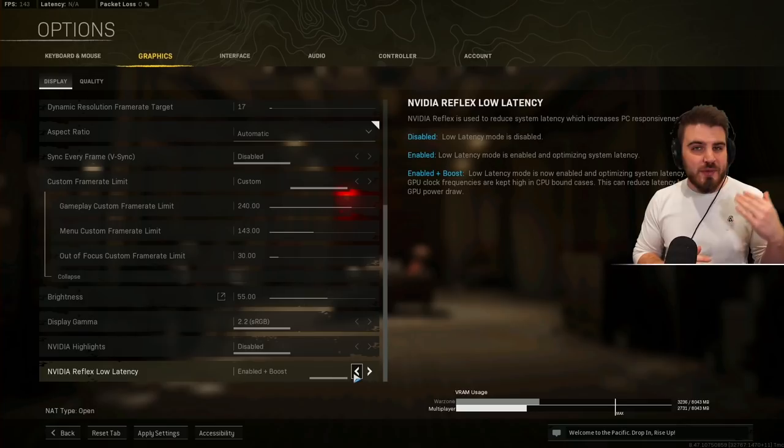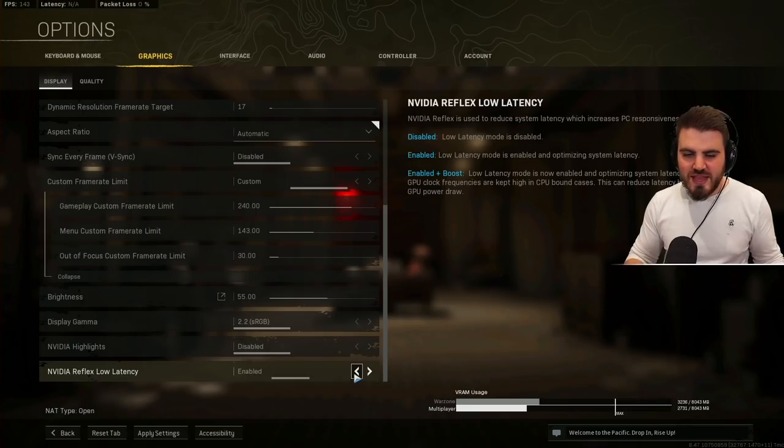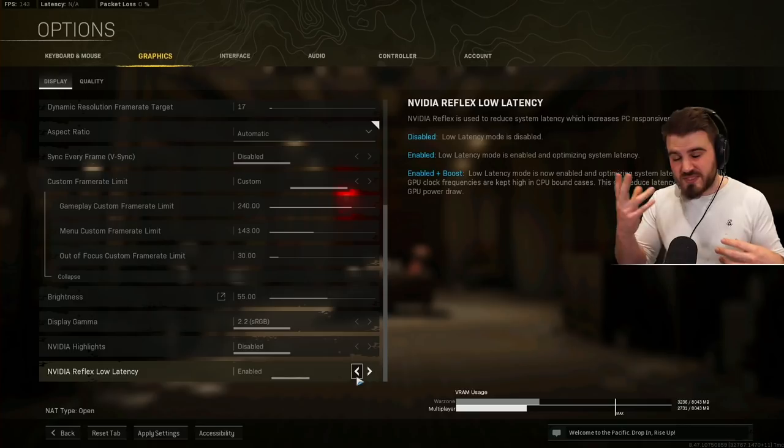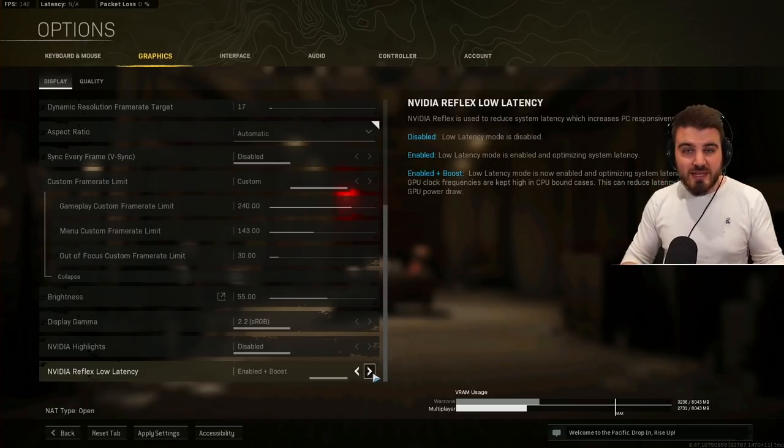If your CPU is really powerful and your GPU is less powerful, just setting it to Enabled might give better performance. Simply put, if you don't want to figure out whether you're CPU-bound or GPU-bound, try a game on Enabled, try a game on Enabled Plus Boost, check your FPS or run some benchmarks, and see which works best. But definitely have one of these two on — do not set it to disabled. It's a really nice feature to keep your latency low.